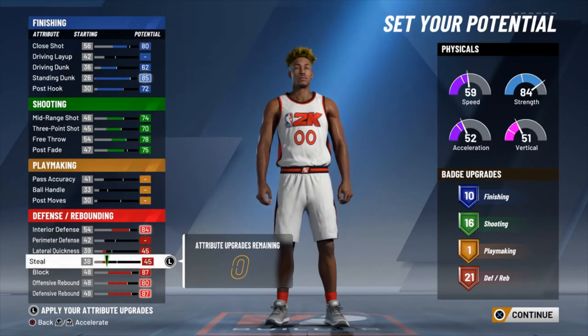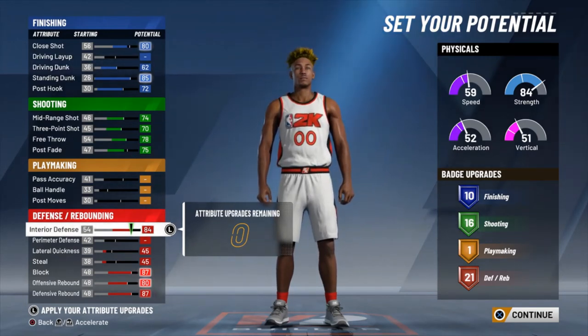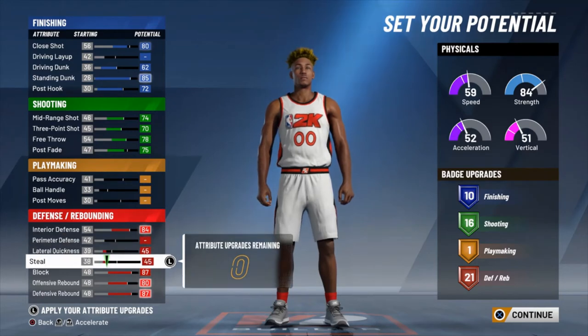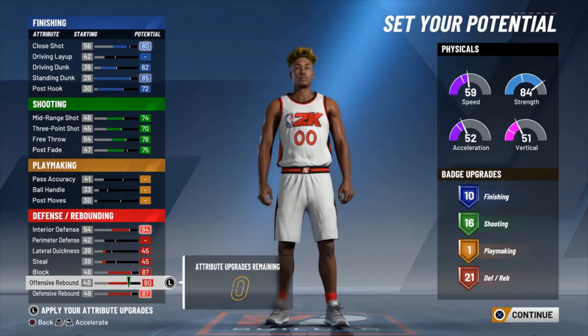Now you can sacrifice a defensive rebound badge to put your post moves up, but you won't gain another playmaking badge out of it. You'll really just have that attribute in itself — just the post moves attribute, not really anything you can put on there. Maybe you want to put on a post hook or a dream shake; it'll help you out. But I'd rather have another defensive and rebounding badge. Seeing as we're already a small ball center, you want to have as much additional bonus as possible. You don't want to lack too heavily in defense.